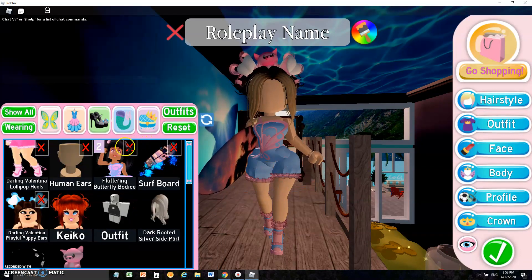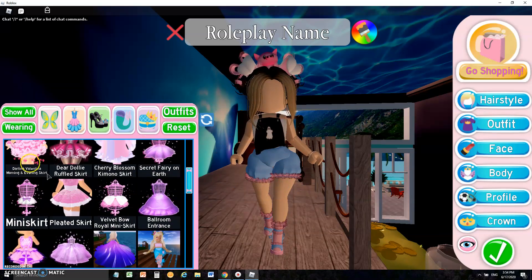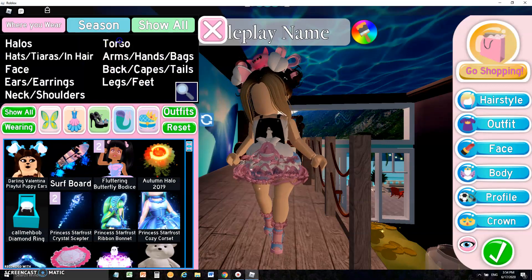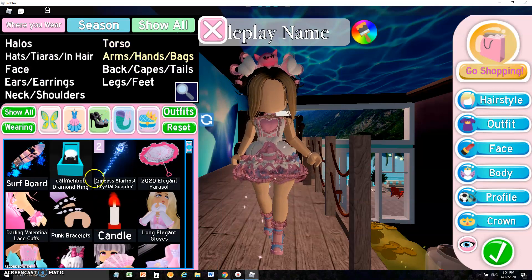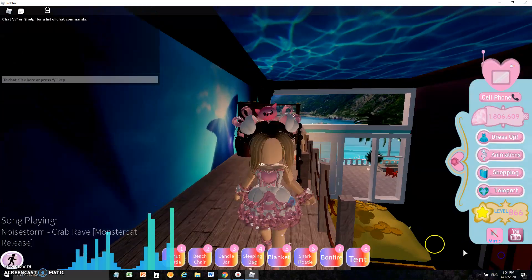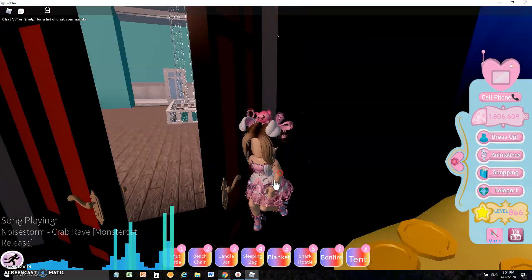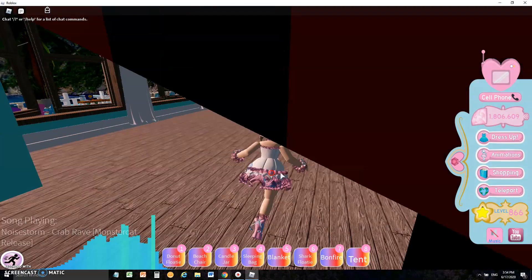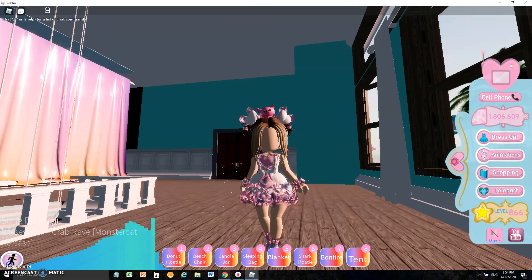Let me just take everything off to show the new puppy ears. Put the Valentina torso on. Oh my god, it's so cute! But yeah, this is a short video because the new beach realm was out, and the house is really nice. Thanks for watching again. Sorry for—